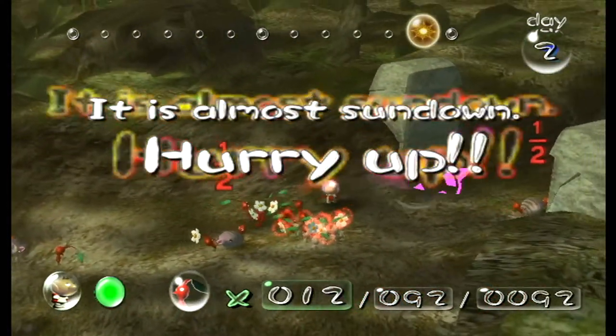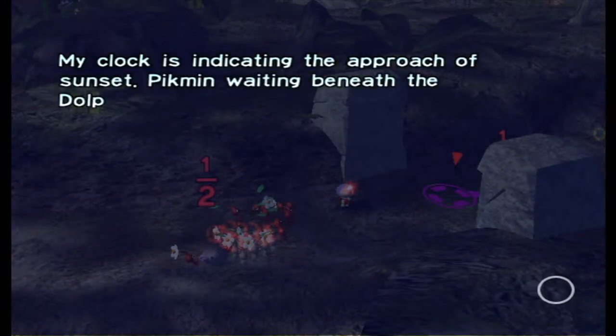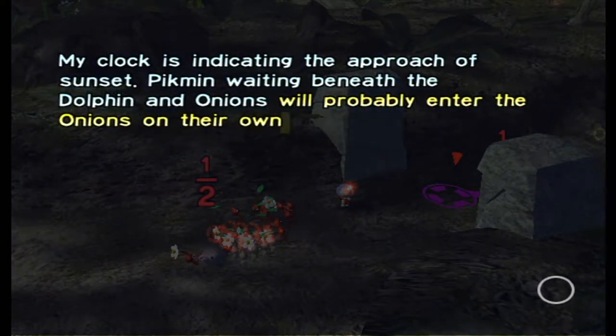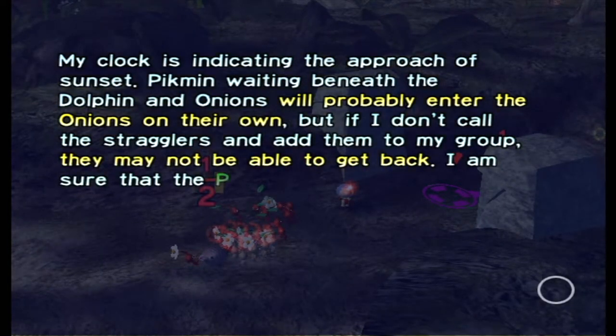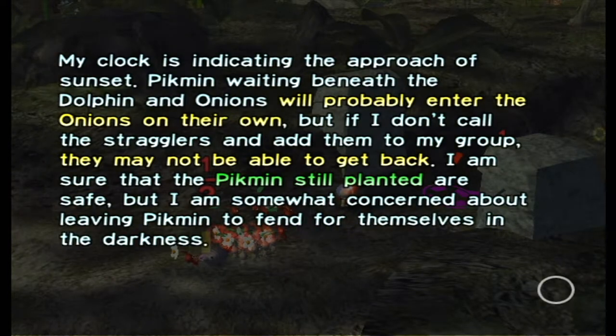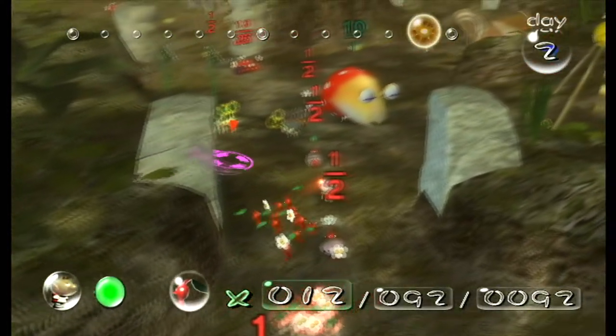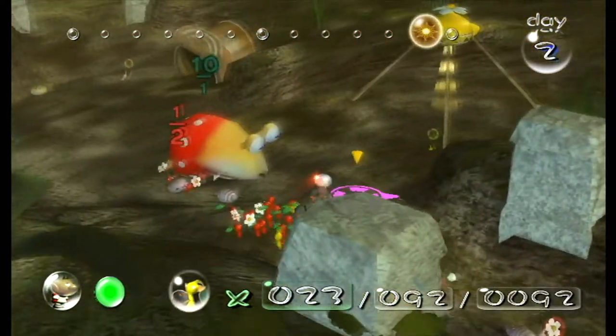My clock is indicating the approach of sunset. Pikmin awaiting beneath the dolphin and onions will probably enter the onions on their own, but if I don't call up the stragglers and add them to my group they may not be able to get back. I am concerned about leaving Pikmin to fend for themselves in the darkness.